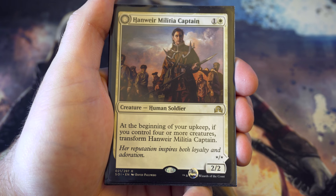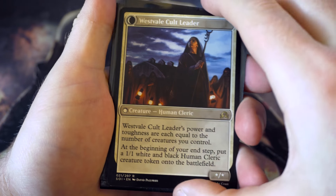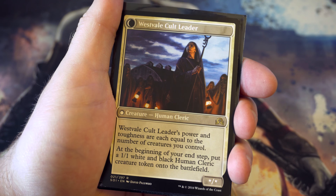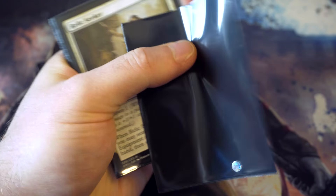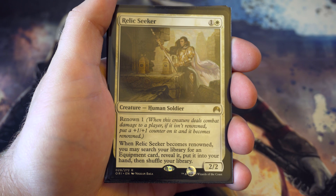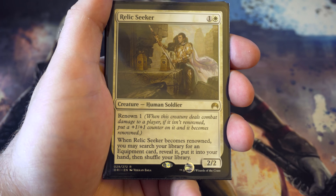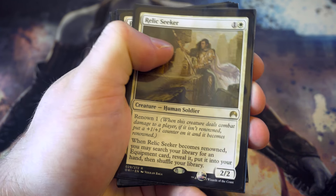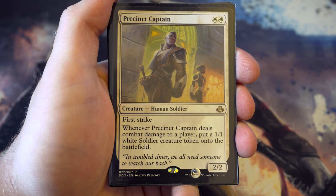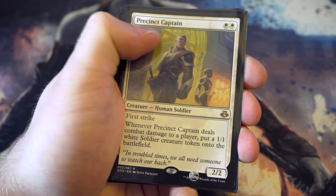With the human theme again, we have a two-two for two - at the beginning of your upkeep, if you control four or more creatures you get to transform it. I really like the back end of this card. The power and toughness equals how many creatures you've got, and on your end step you keep getting more tokens, so you can make yourself a massive board presence. Next is Relic Seeker - a two-two for two, and when it becomes renowned you search your library for an equipment card and put it into your hand. There are a few equipment in the cube so this card may or may not stay long.